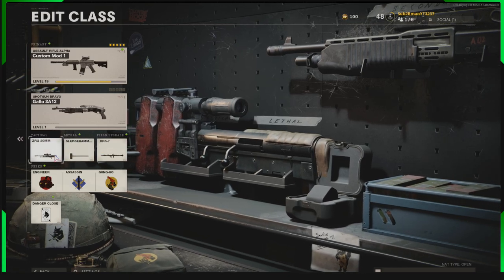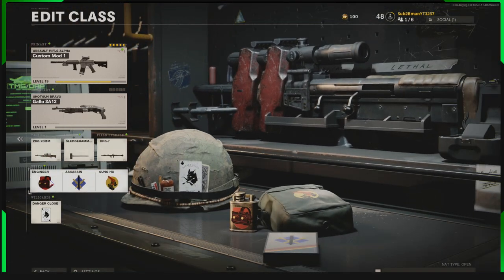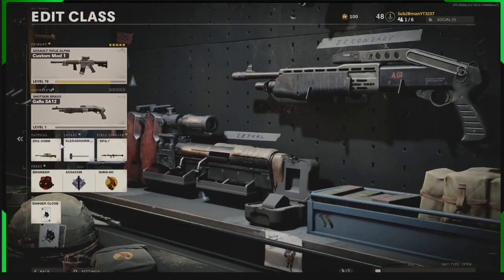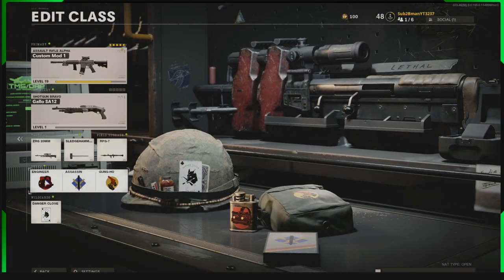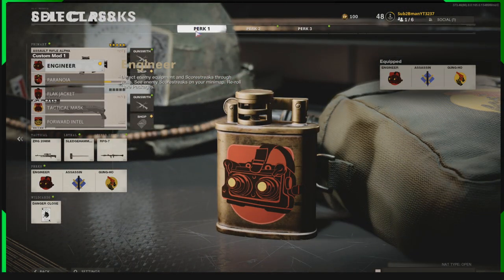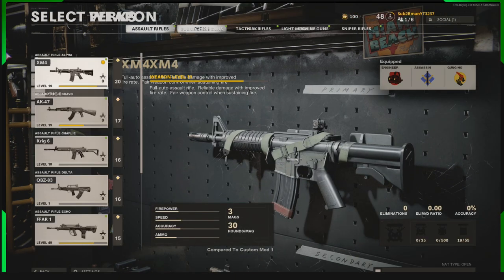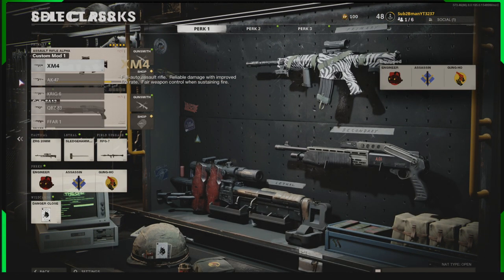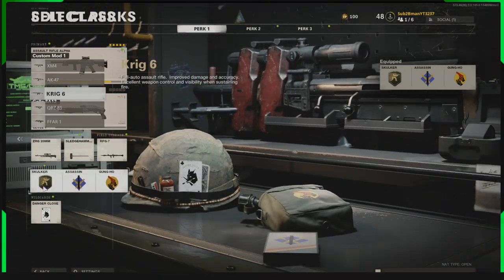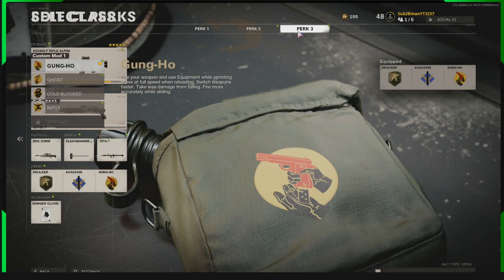These will all work in game — that one's locked, that one's locked, and we don't even need to unlock them to use them. Now we want to put Skulker in. Make sure you do the guns side first, because then when you go into perks it'll bring up the perk UI. Click onto perks, go to perk one slot, swap it back to guns. Select the Krig and you'll see it brings Skulker — a BO4 perk — into the slot.